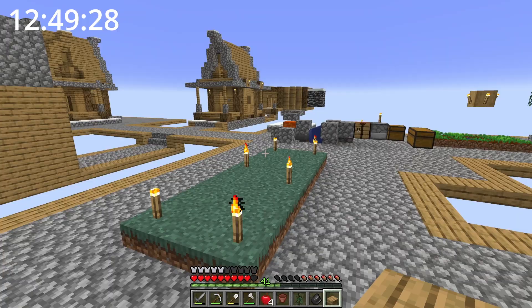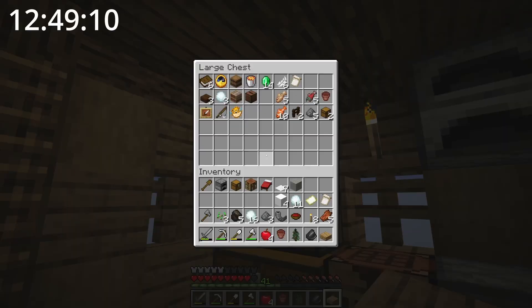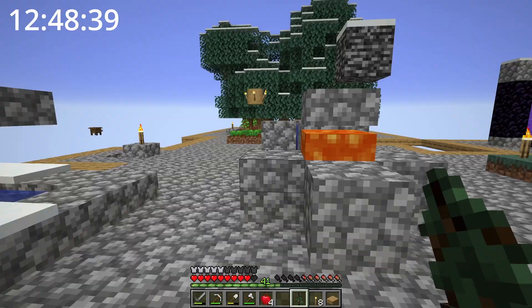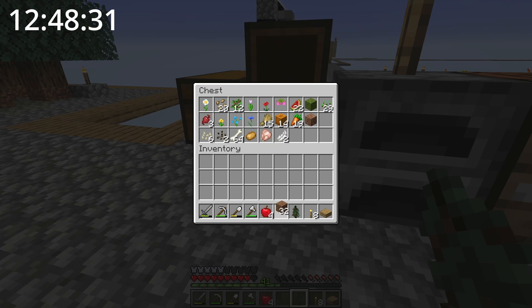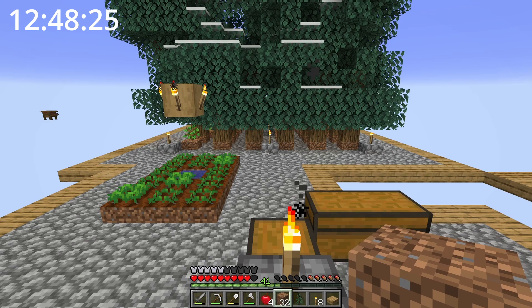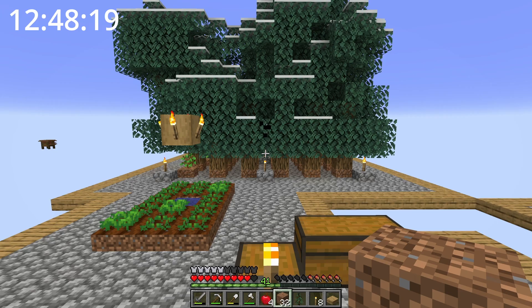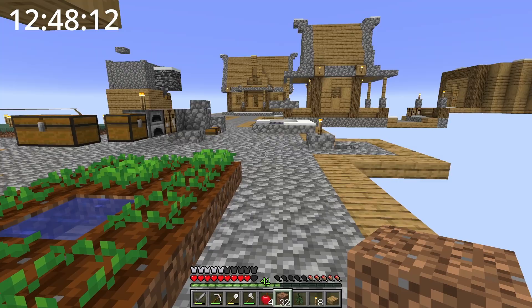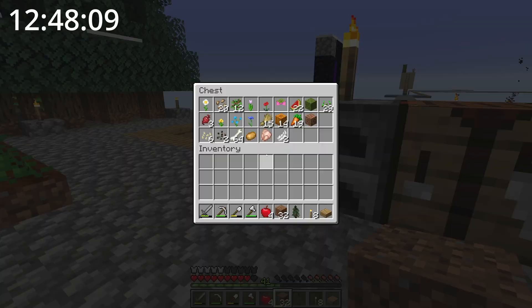I'm back home. It looks like no animals have spawned yet, which sucks, but hopefully they'll spawn within this hour. Let's deposit the stuff I don't need and then get some stuff for the spruce. Let's grow some spruce and I'll show you how to get more dirt. Let's get the dirt and make an area for the spruce trees to grow. This area is already oak, so I could make another area to the left side just for spruce — not too crazy because I don't have that much dirt left.